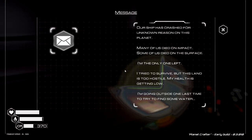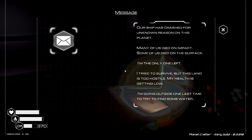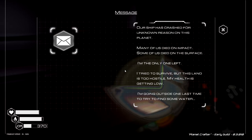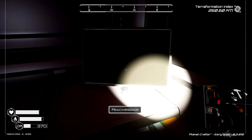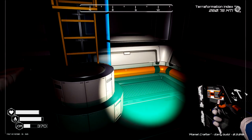A lot of good stuff! I think it randomizes — you might get something different every time. We can't even take it all. I do want that seed though, so we can eat that. Now let's go read this computer screen. It says our ship crashed for unknown reasons on this planet, many died on impact, some on the surface, and the last survivor's health is getting low — going outside one last time to find water. But you ain't gonna find water unless you terraform like we did. Let's jump into the caves!